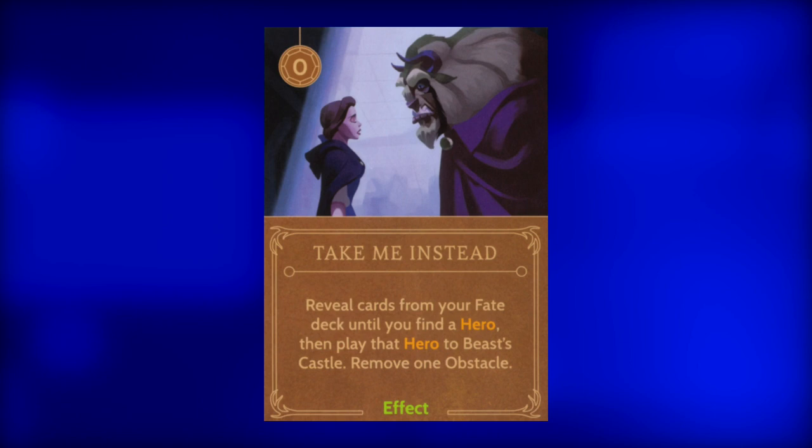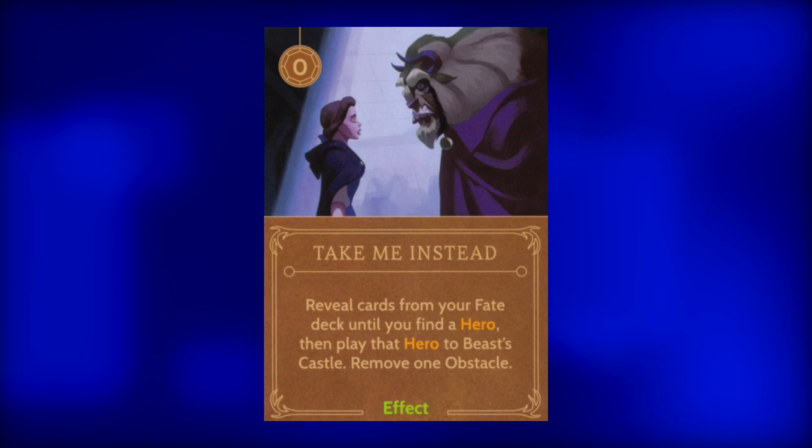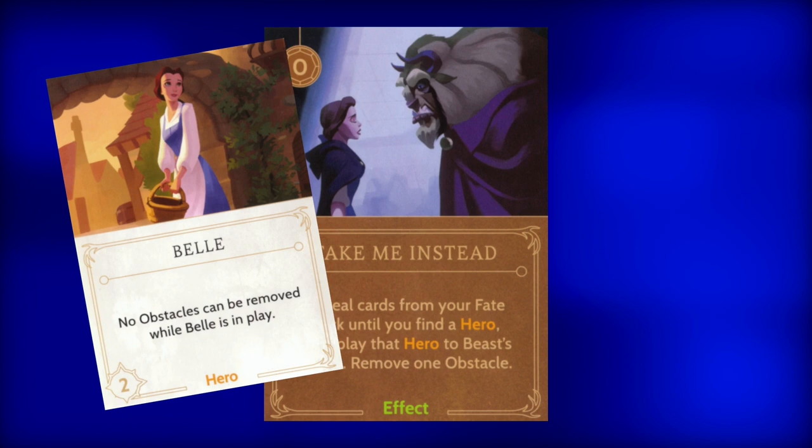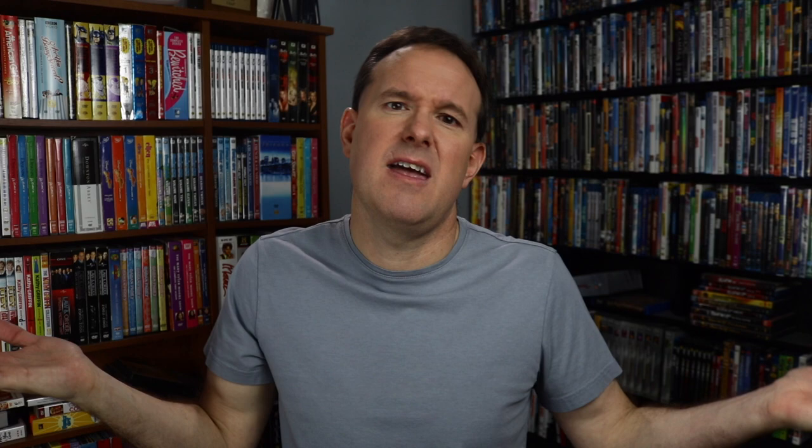Next, Take Me Instead. This free-to-play card lets Gaston reveal cards from his fate deck until a hero is revealed. That hero will be played to Beast's Castle and then Gaston may remove one obstacle. This card is very tricky to play. If Belle gets played, Gaston won't be able to remove the obstacle at the end of the card, so that's bad. But if a hero comes out that allows Gaston to move other heroes around to better locations, that's good. If a hero comes out that will remove obstacles after they are defeated, that's even better.